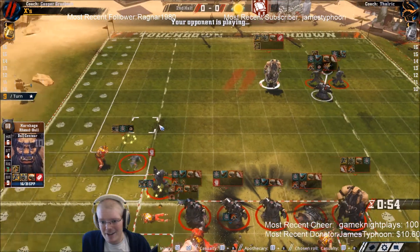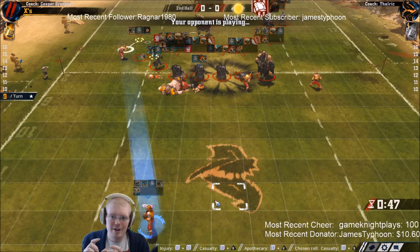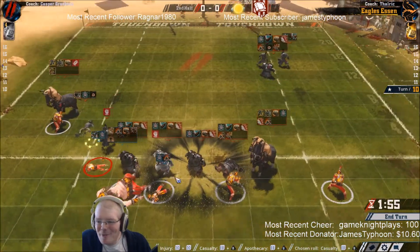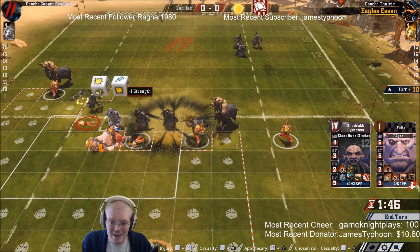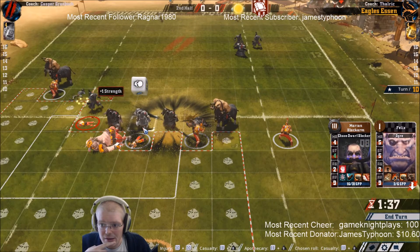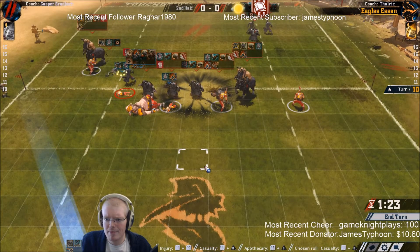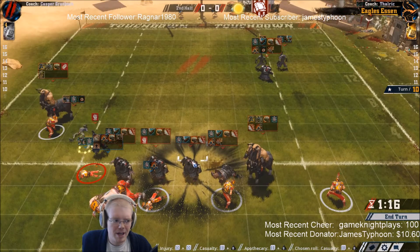Every damn time in the second half my entire offense falls apart or my entire team just falls apart. It's still not over yet but let's face it, this is far from good. And then it's the second time in a row that my apothecary just went from dead to dead. I hate this so much right now. In the matter of one turn he got the perfect defense, I lost four players, I lost my apothecary, and he killed one on top of everything. I mean what am I supposed to do with this honestly? I don't know what to do with this. I don't think I even can fix this.